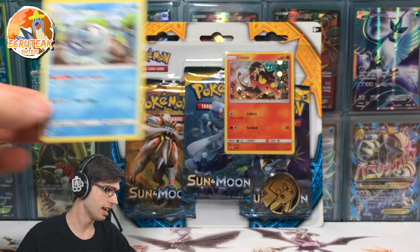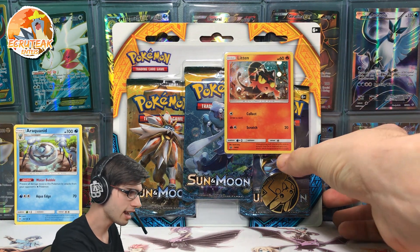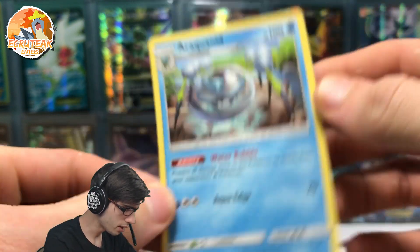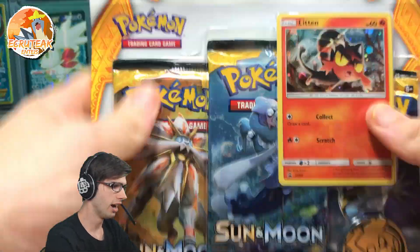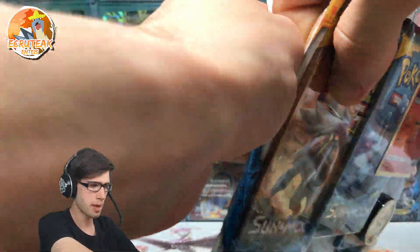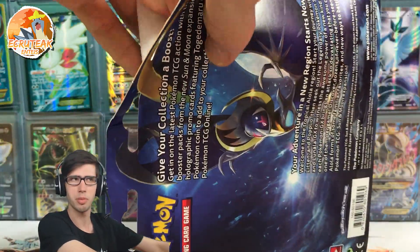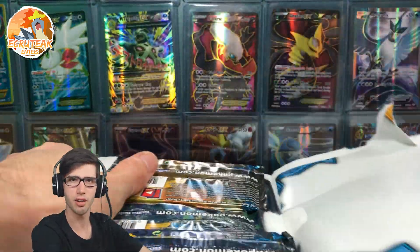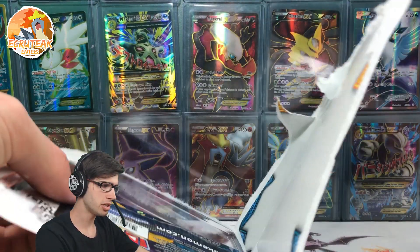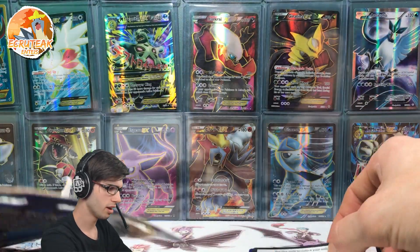I get a bonus two points if I pull an Araquanid — if it's a reverse holo, it's still only two points. Anyway, that's all the nitty-gritties out of the way, so I'll leave that in the corner there so you guys can see our competitive pick. The number is 46 out of 149 — Araquanid. Alrighty, so let's get into this blister. Week 2 is all Sun and Moon, so if you guys see any MLPB pack battles there should be another wave coming out in about three hours. Be sure to check out the MLPB schedule, which I'll leave a link to in the video description.